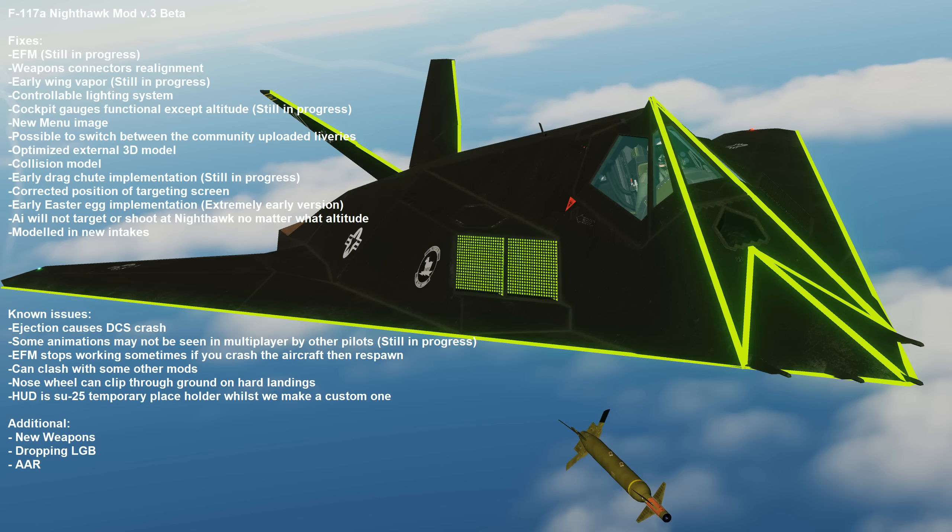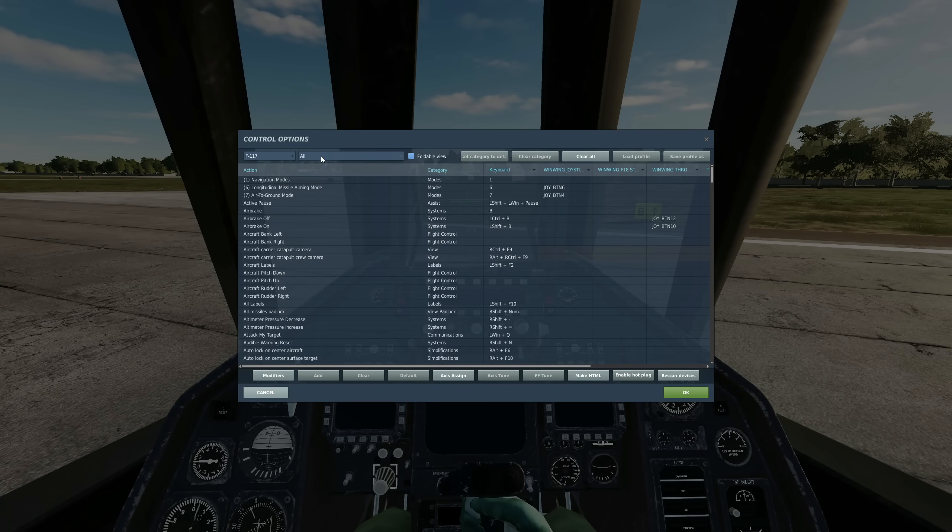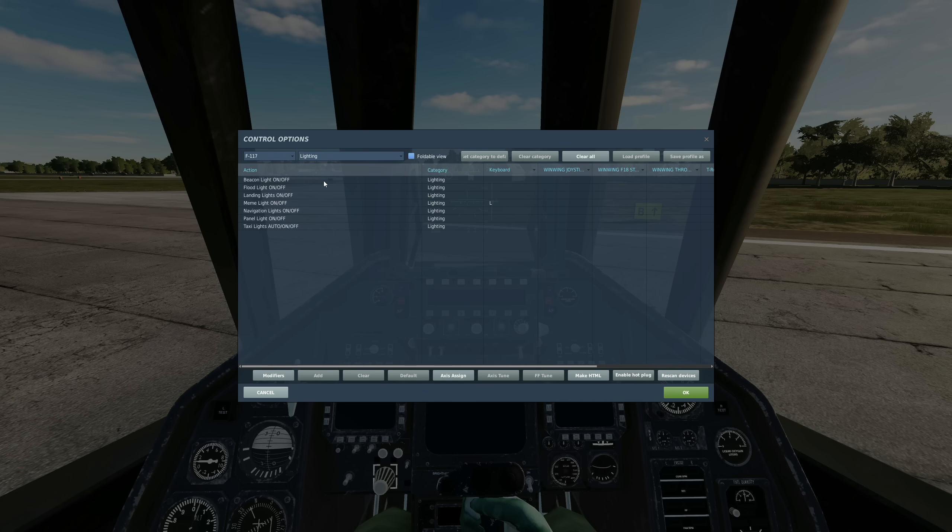Controllable lighting system. We now have an F-117A subcategory for lighting. You can bind beacon light, flood light, landing lights, meme light — which is my favourite — navigation lights, panel lights, and taxi lights.